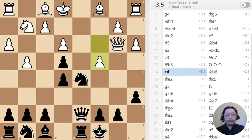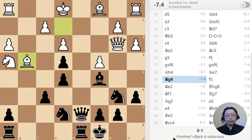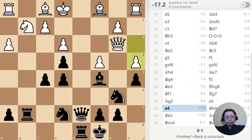White has just moved the pawn to C4. What should I do? Second puzzle: the bishop has just moved to G4. What should I do? Third puzzle: the pawn has just moved to A4. What should I do?